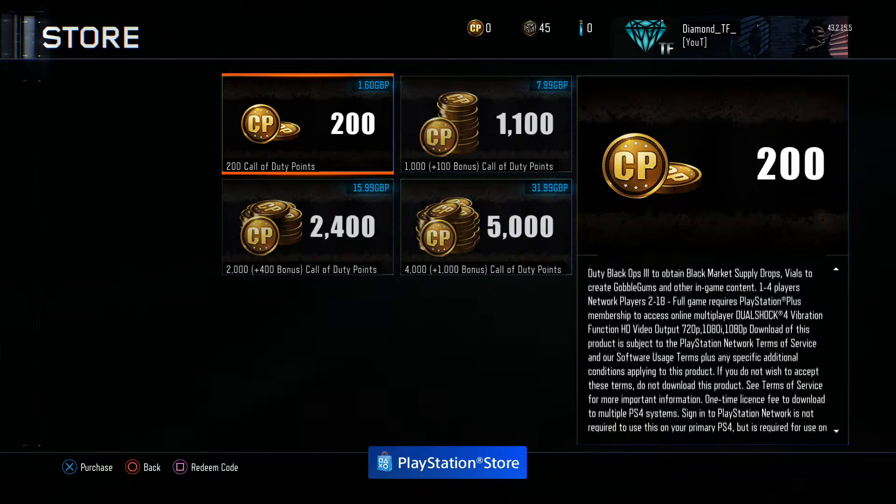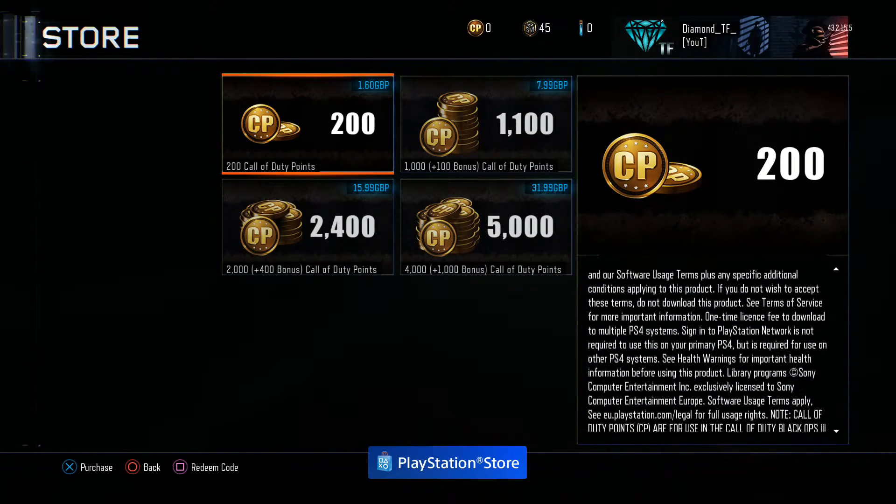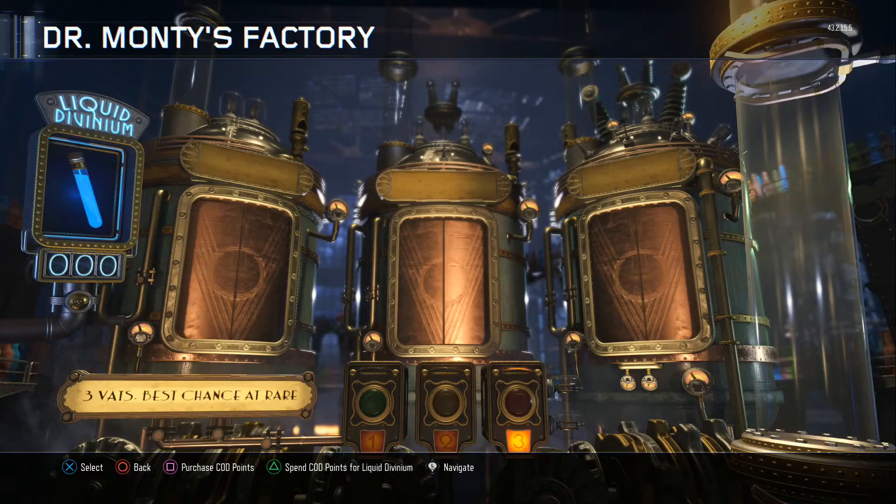If you look at the top it'll tell you how many COD points you have, how many crypto keys you have, and how many Liquid Divinium you have.